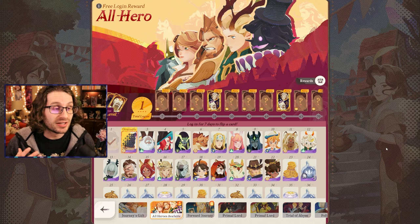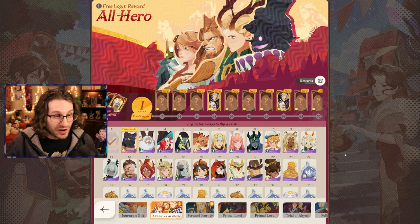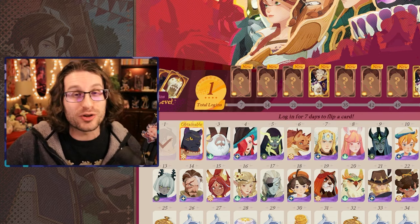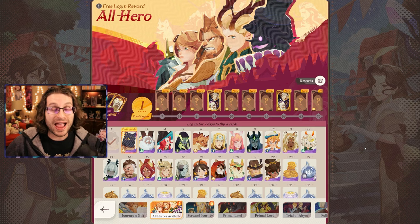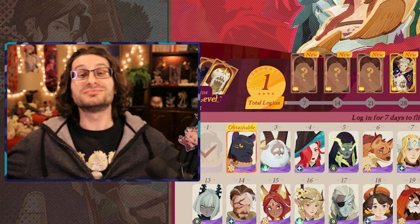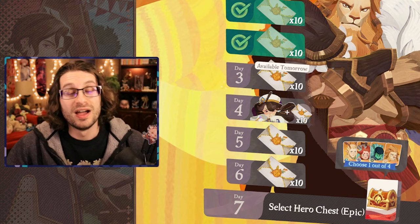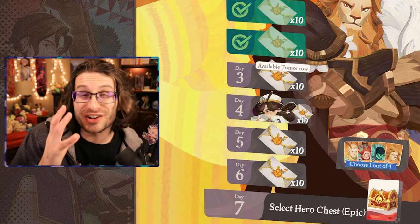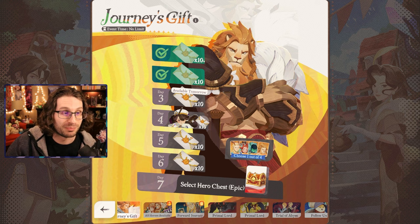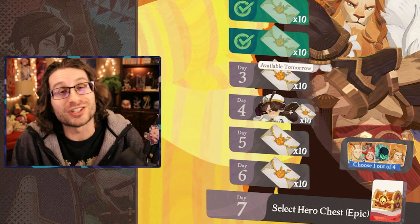For the release of AFK Journey, they're doing a login bonus giving away an elite hero every single day for 34 days — one of every individual elite hero. So if your favorite character is Muriel or Laika, you're going to get them guaranteed just by logging in. They're also giving away an S-level hero after 28 logins and 56 logins. Through quests and the mail you get a lot of great stuff — they're being pretty darn generous on release.